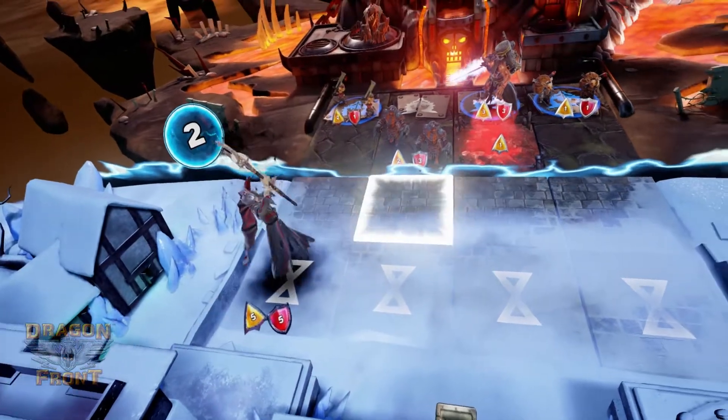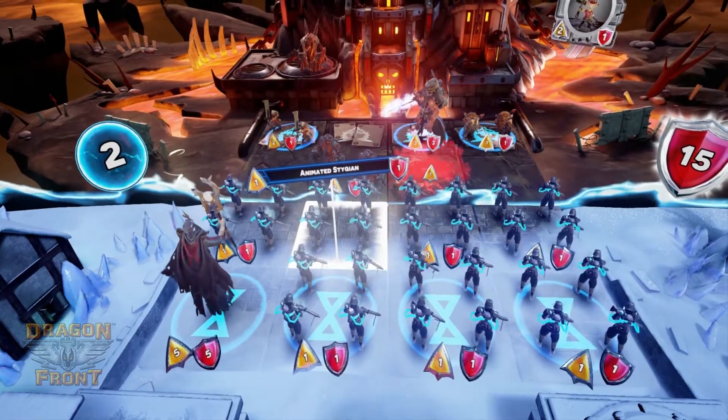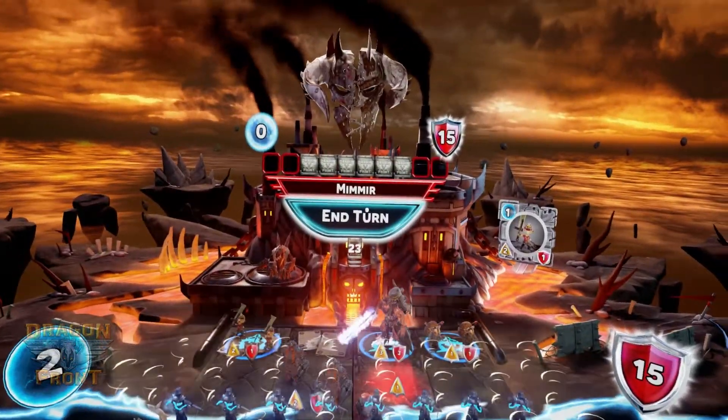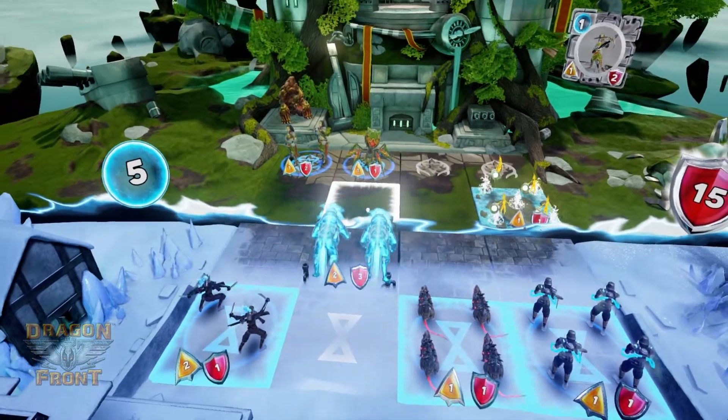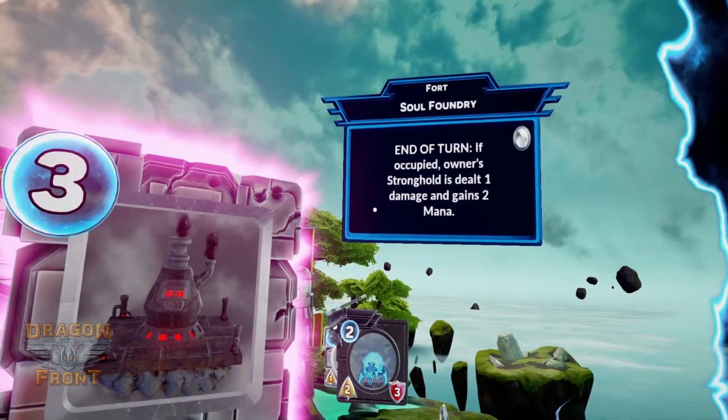Eclipse probably wins the battle when it comes to generating mana, only because they're a swarm deck. They have a lot of really cheap units — you can fill your mana row pretty quickly, usually within the first couple turns. After that, you could be sending them forward as you generate more and more smaller units. Eclipse also has the Soul Foundry: if you have a unit stationed on there, at the cost of taking a damage to your stronghold, you can get two mana at the end of the turn. Eclipse also has a trait called Blight, and any unit hit by this trait loses its mana fragments, which means that when it dies, it's not going to be generating any mana for your opponent.